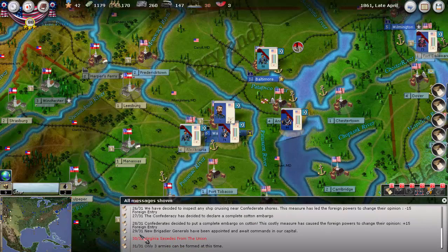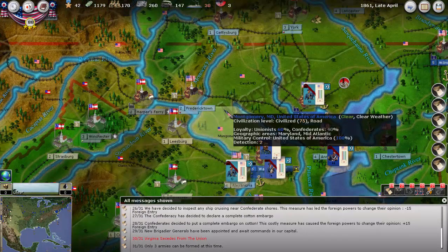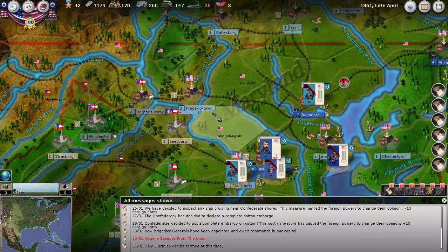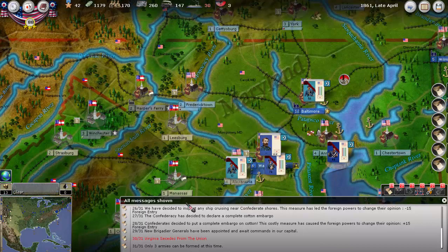Virginia has now seceded from the Union. We now have our generals, and we can form three armies at this time. That's pretty much the first turn. I hope you guys will enjoy following along from the Union perspective. I have played the Union before, although not for about a year now. As many of you know, I was playing the Confederacy in the previous YouTube series. See you next time.